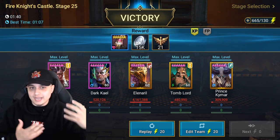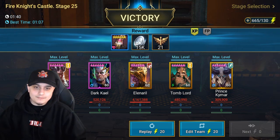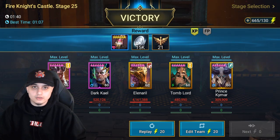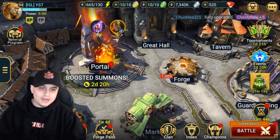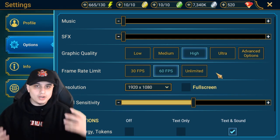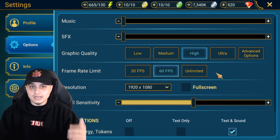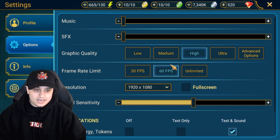Think about the amount of time we're putting into Raid on a daily basis — we all have to play every single day. Dropping these times down, as you can see, my best time is now 1:07, just from changing my frame rate. This is really important for newer players or people who just haven't visited the options tab in-game. Even I was guilty of this until recently when I was on stream and my boy Fisher said, 'Yo YST, get that frame rate limit up to unlimited and we're going to see better results' — and he wasn't wrong.